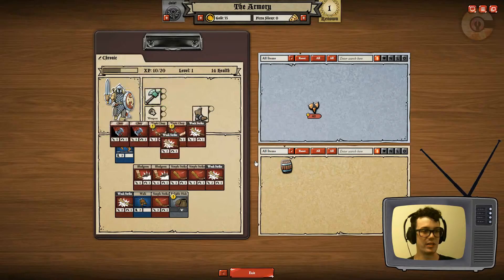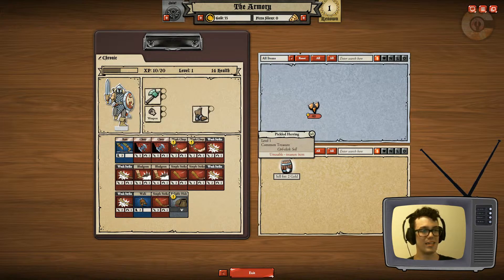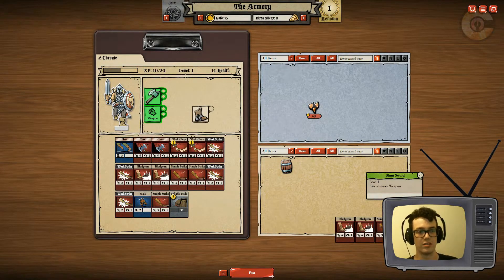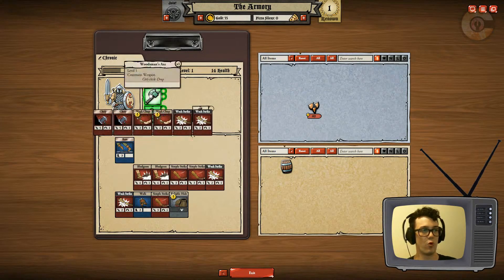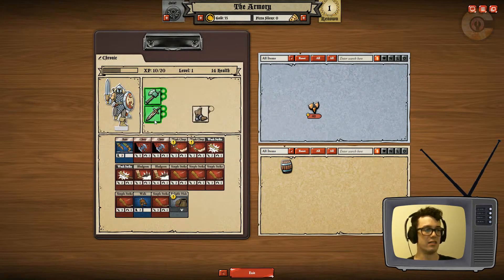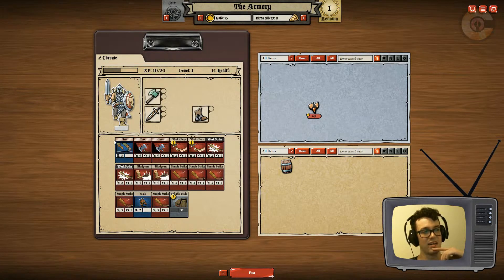Equipping this axe replaces those wheat cards with these powerful new cards. Mouse over the items to see what cards they give you. I've got these new cards. Can I sell this pickled herring for two gold? I don't know what it is for. Can I equip two weapons? Now is that better? Because now I have a lot of attack cards in my deck. I'm gonna exit here — I feel good about it.